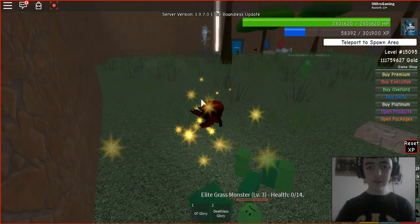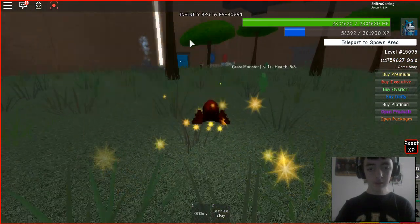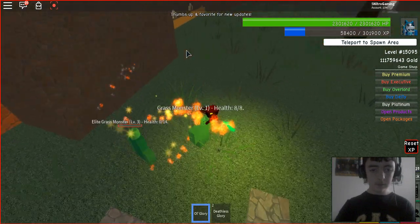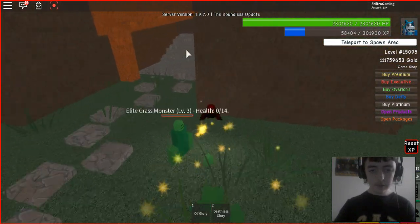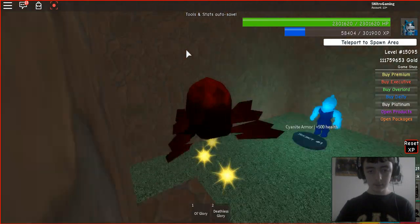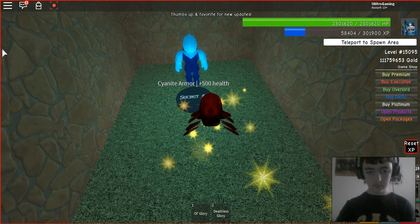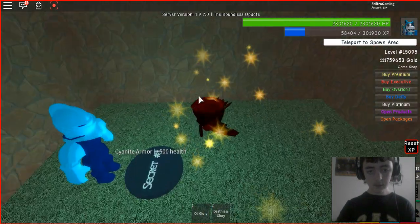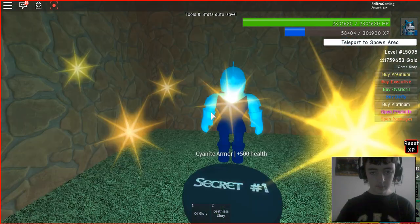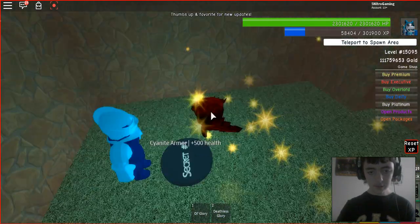The first secret: you need to go from the spawn area all the way over to here, and then you need to jump in like this. And there you go — here's your secret armor.